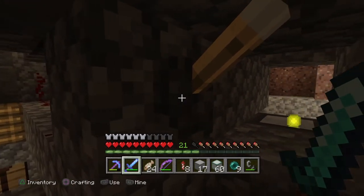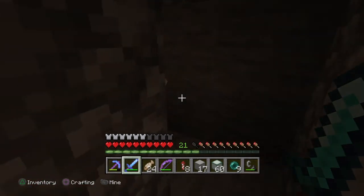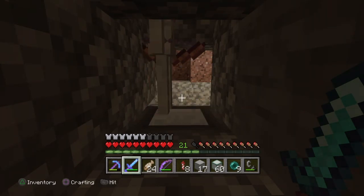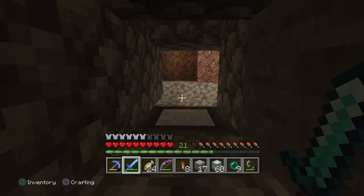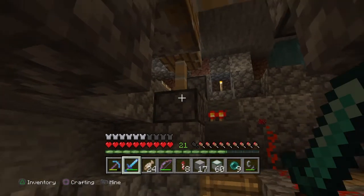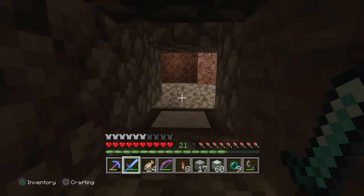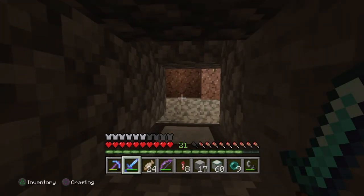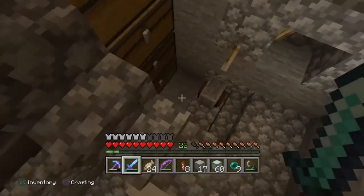To turn this baby on we've got to turn the lights off — just like that. Now you can start hearing them spawn in. They're going to fall enough that they're a one-hit kill. As this thing gets going it's going to start producing pretty well. You'll be able to get your first 30 levels in maybe half an hour to an hour. Just make sure before you start using this that you and your buddies go around with torches and light up all dungeons, the surface — everything within 128 blocks all the way around needs to be completely lit. The better you light everything, the better this thing's going to produce.